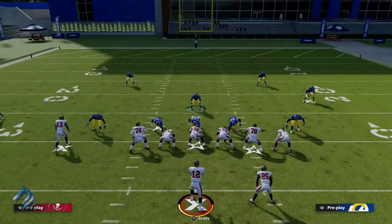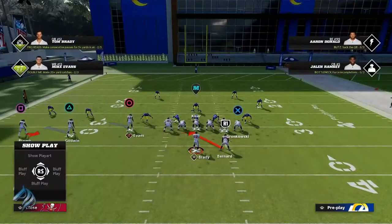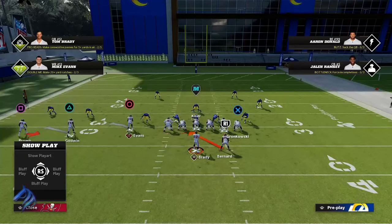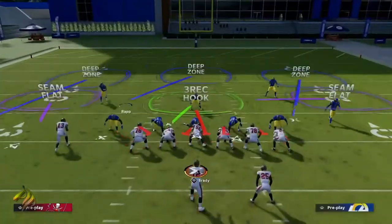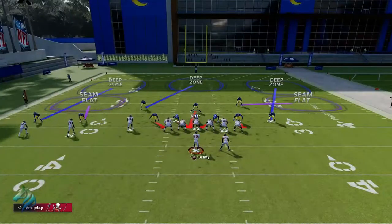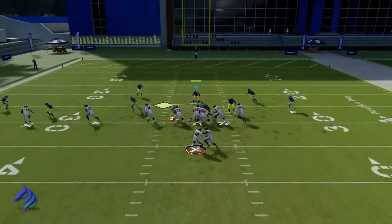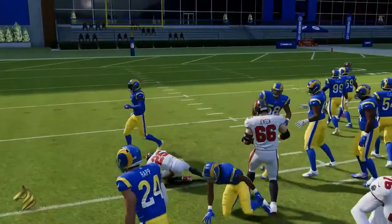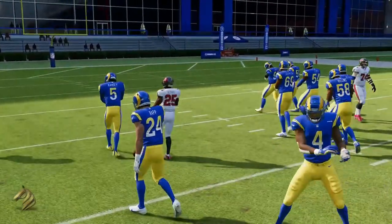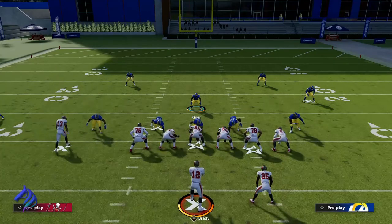The way you combat that is with an RPO. There are a lot of shotgun RPOs in Madden 22, and if they're run commit glitching, you are going to be able to combat that with something like this. I might not even get a touchdown in this situation, but you will get consistent yards in Madden 22 by just being patient.